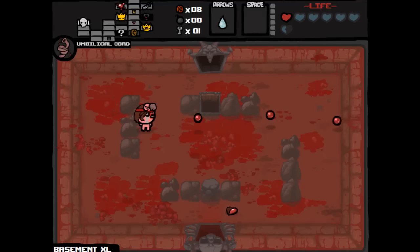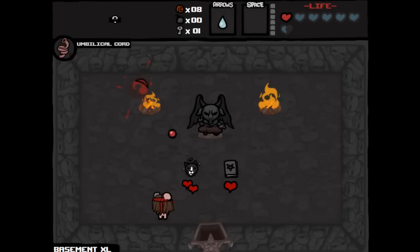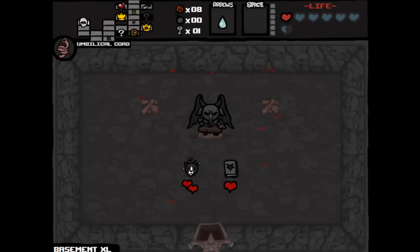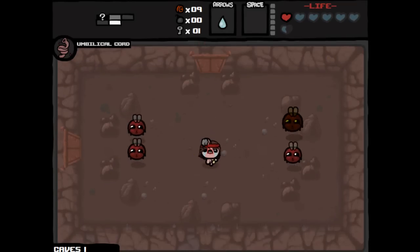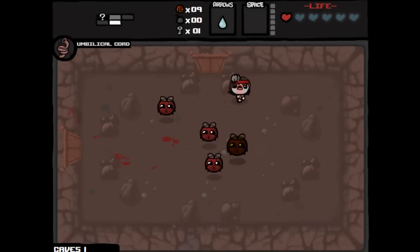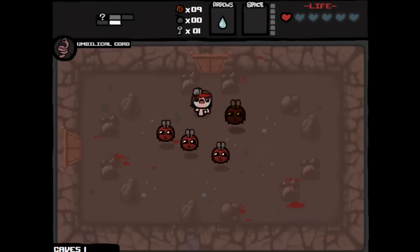Now he's kind of on my head. I don't know what he does — does he up my damage or something? I'll probably do something good. And we got the devil room! We don't have any health to really use these, and these are kind of some crappy devil room items anyway. We don't need it. Let's jump down. And it might just up our damage, because we're shooting red tears now without even having to kill anything, so that's pretty good.